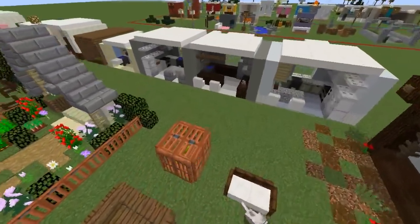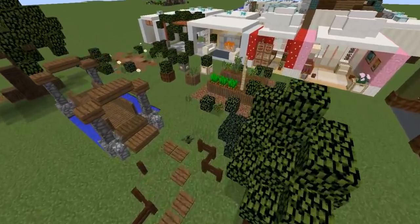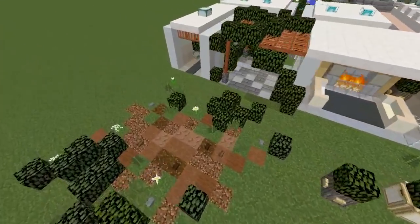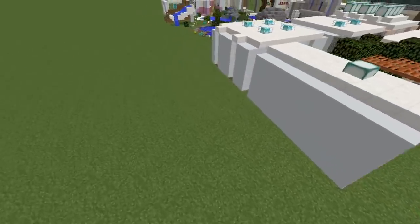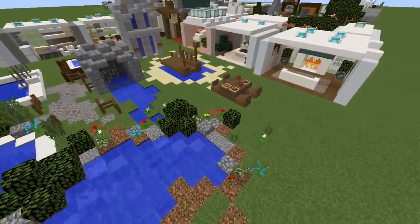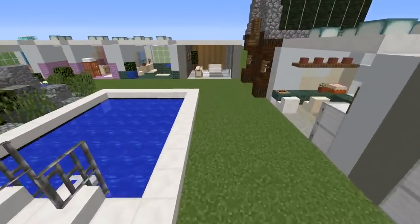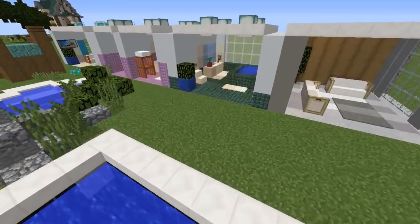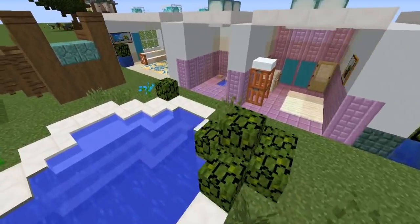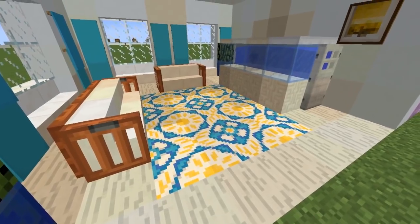Hey guys, it's HayesSophia and welcome back to my YouTube channel. Today's video I'm going to be showing you guys 70 different ways that you can build in the 1.13 update aquatic for Minecraft. Each of these ideas is completely unique from the last. I've designed a bunch of things from different types of wallpapers to furniture, things for your pets, things for the garden. Let's get started.